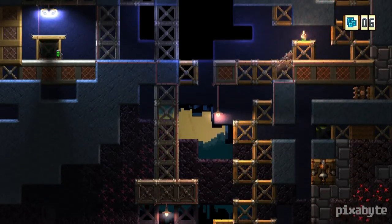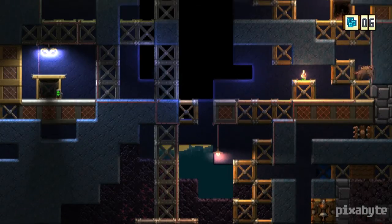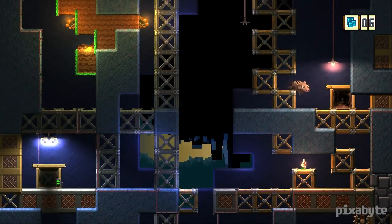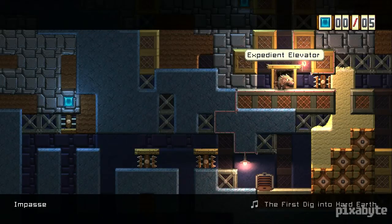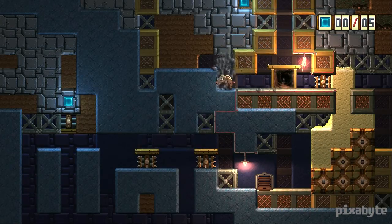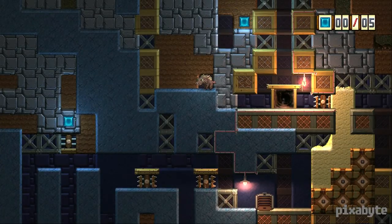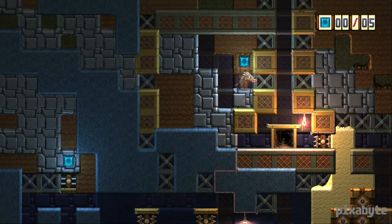There's probably a block or something I can push into that gap. We've got a tunnel here — let's check it out. We've got the Expedient Elevator. I'm head-butting a row of spikes — that seems like a rather boorish thing to do. Those chain-link fence blocks don't seem to fall. If I dig this out right here, that's going to fall, and once it falls we can go up here. That'll create a new platform, we'll jump up and dig upwards, and there it is — we got ourselves another gem.